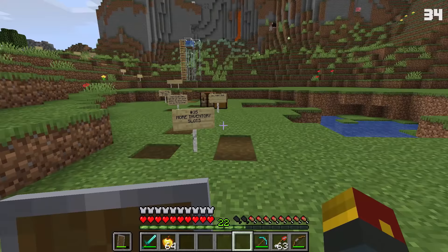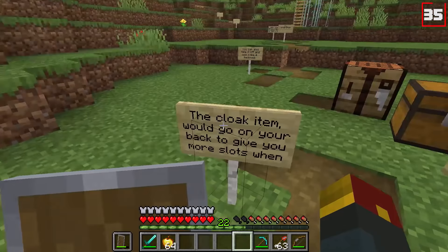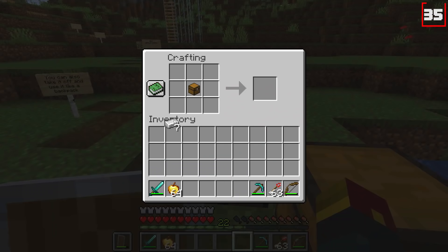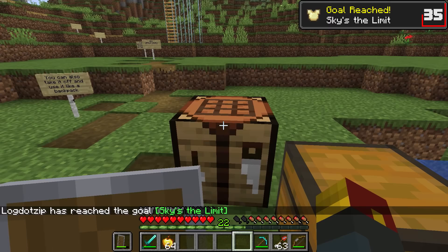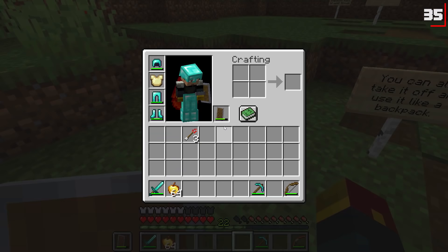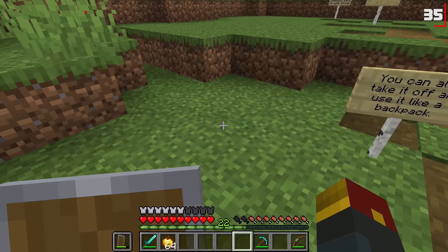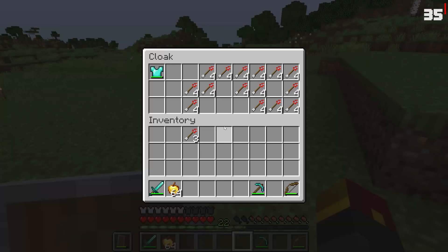Number thirty-five is more inventory slots, which is something everyone wants. There was originally going to be a cloak item — perhaps craftable, perhaps not; in this case we've made it craftable. The idea is that you would wear this cloak to have extra inventory space, right-clicking at any time to store a multitude of things. If you take the cloak off, you lose that feature, but the moment you put it back on and right-click, you have access to your items once again.